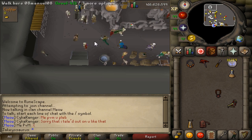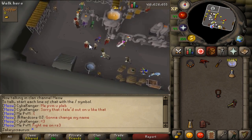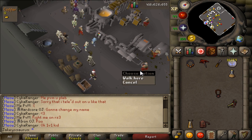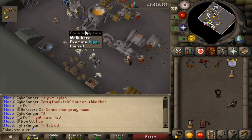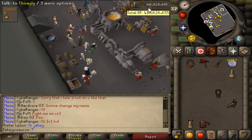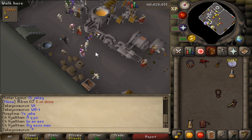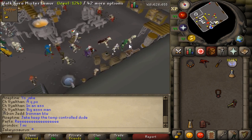Last but not least is the Blast Furnace change. You now have two new workers: Numpty and Thumpy. Previously the workers were Pumpy and Dumpy, and you'd pay 60k an hour via the coffer. Numpty fixes the pipes when they break so you don't have to, and Thumpy fixes the conveyor belt when it breaks. This comes at an additional cost — instead of 60k an hour it now costs 72k an hour if you want these workers to handle everything automatically.